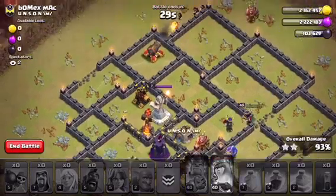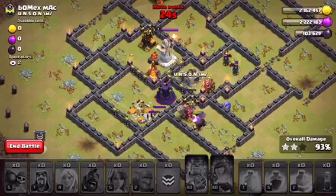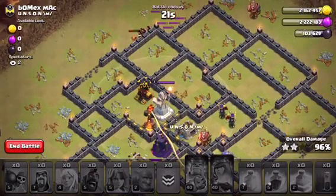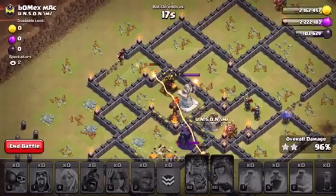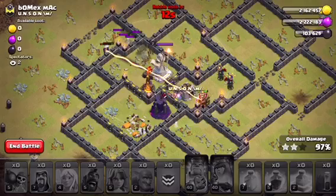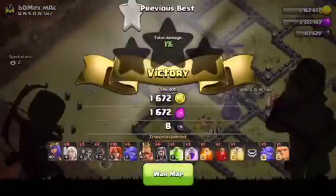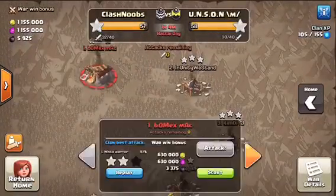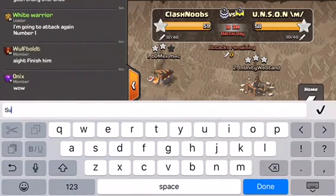This is not gonna be a three-star — pretty close probably. A bowler with a giant over there, and a ton of wizards with one valkyrie. No three-star — 96%, two-star. Another sloppy attack. But even with the sloppy attack, guys, this true composition is really strong. If I would actually know how to funnel correctly, maybe I would get that three-star. 97%, two-star.